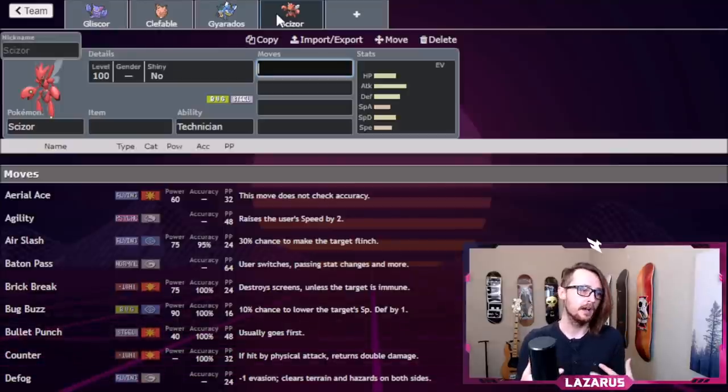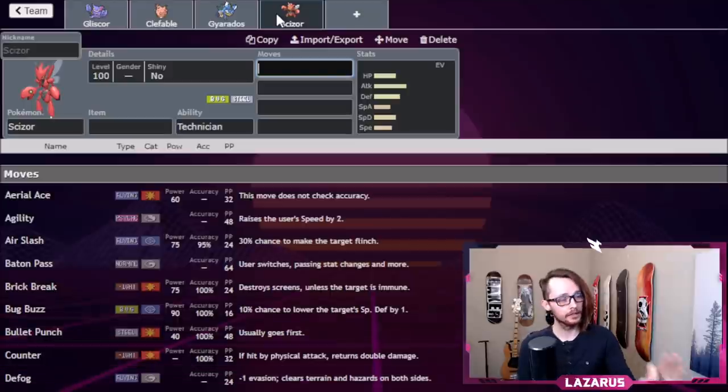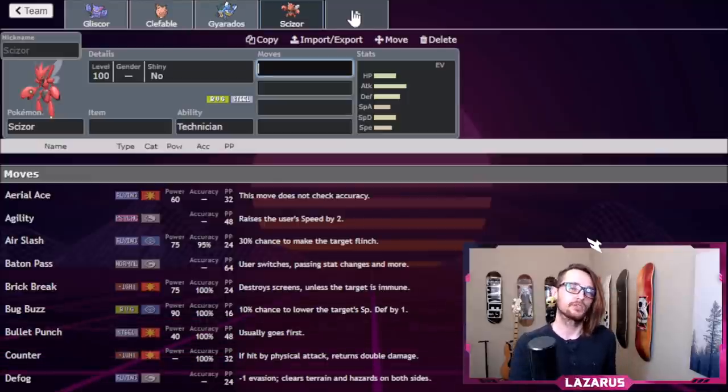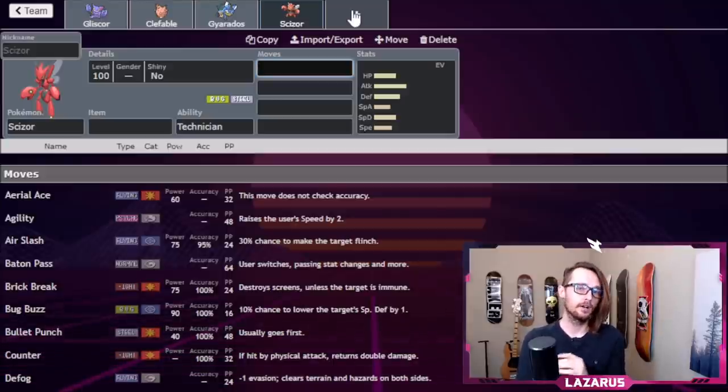Scizor is great for closing out games and maintaining board state, and it also pins other Clefables — besides Gyarados, Scizor is great against Clefable and Gliscor. In that matchup with popular Pokemon like Clefable and Gliscor, Scizor can just roll through and break those walls. But our team is still a little bit slow, so we want to add one Pokemon on the faster side.